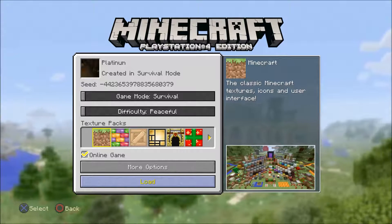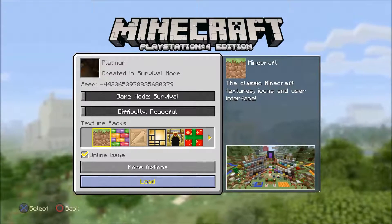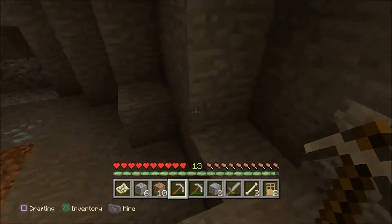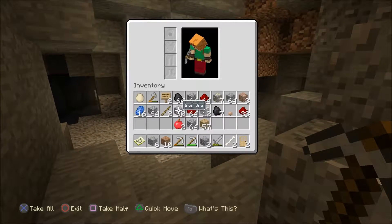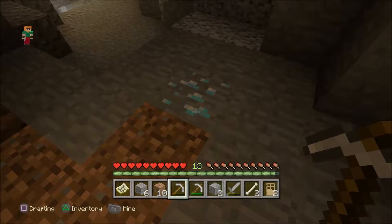Hey guys, my little robot here. Welcome back to another Minecraft episode — this is episode four. When I left off I said I was gonna do some stuff off camera, like build my house up, but I was just digging around. I got some iron, got some redstone, gold, all that stuff, and then I came over here and found this.